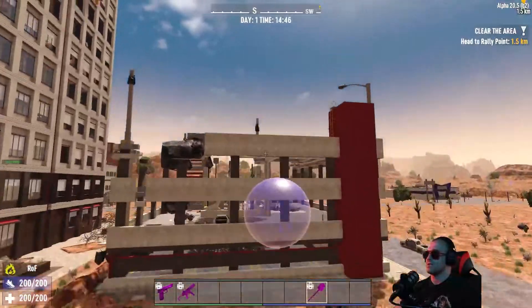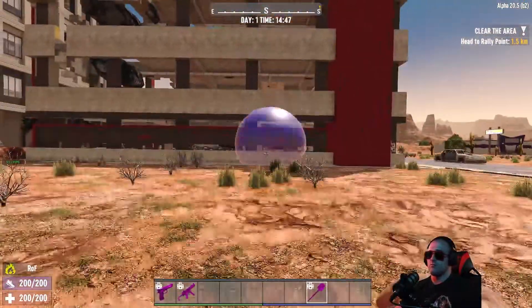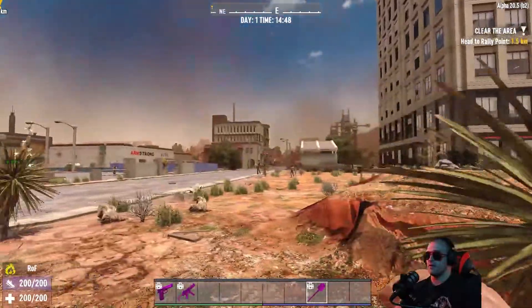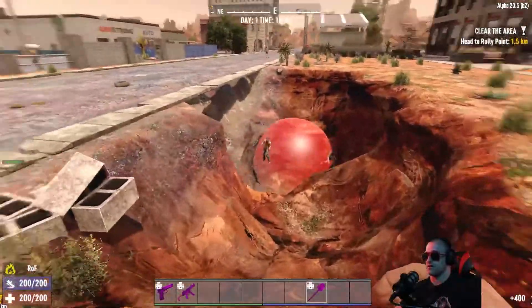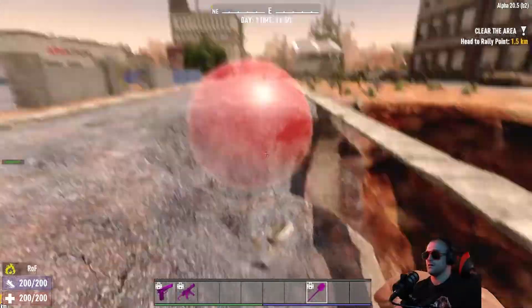This terrain modeling tool is interesting, which we'll go over real quick. I'm not completely sure how it all works, but what you do is you can build terrain with the left mouse button and you can delete terrain with the right button. So now these guys can't come at me because I just deleted the terrain under their feet.